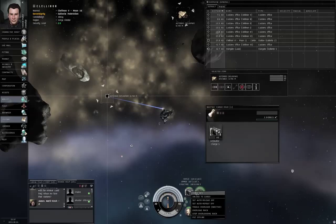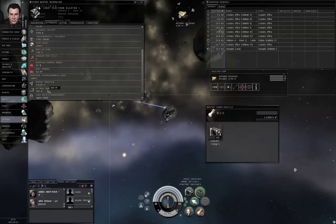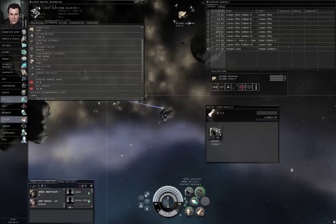Let me right click my weapon and show info because I want to double check my range. Optimal 500, falloff 1500, tracking speed 0.365 radians per second.